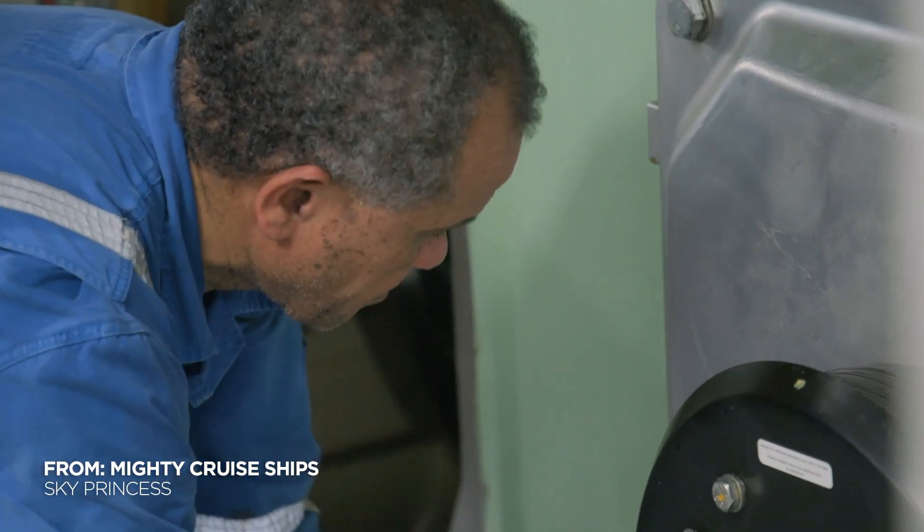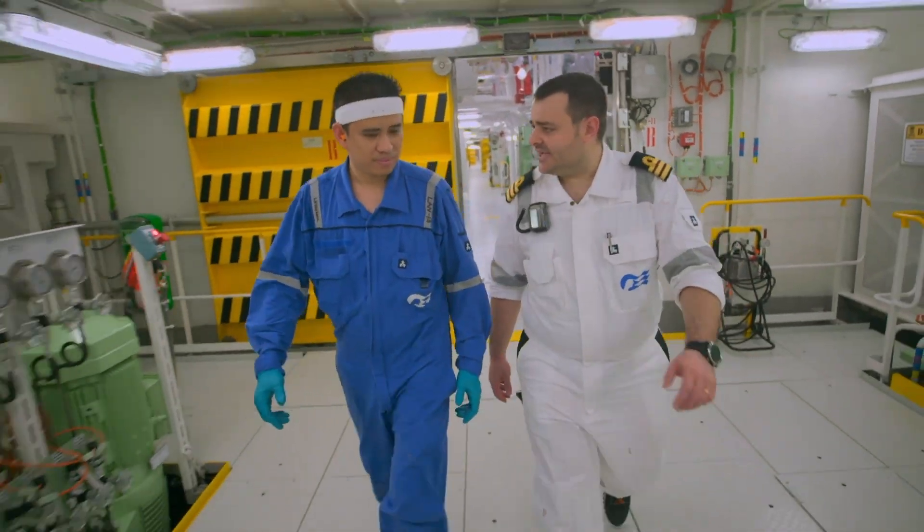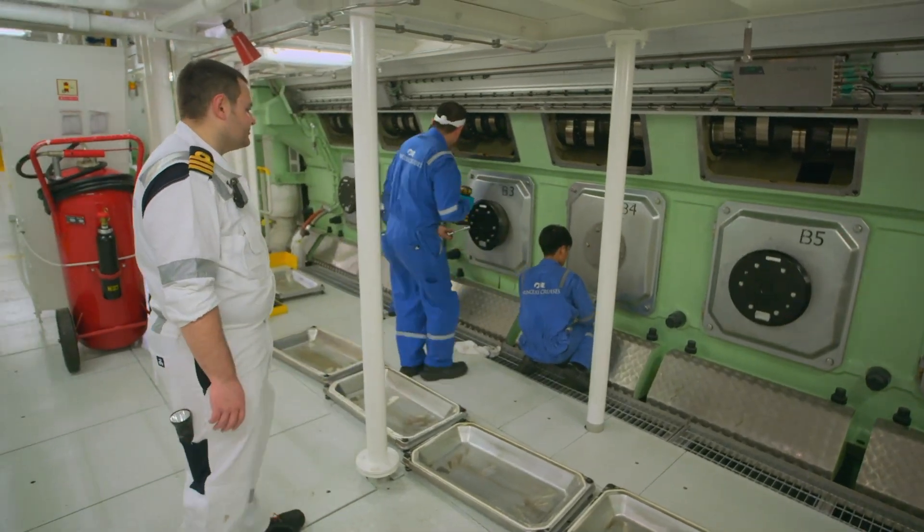Down at the very bottom of the ship, in the engine room, staff engineer Luigi Granatino's team is checking on the ship's massive power plant.